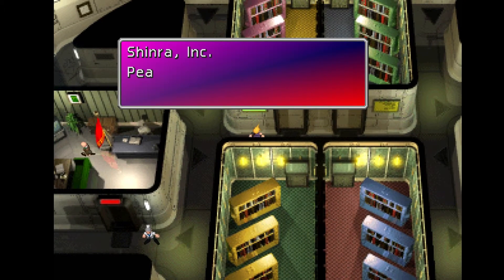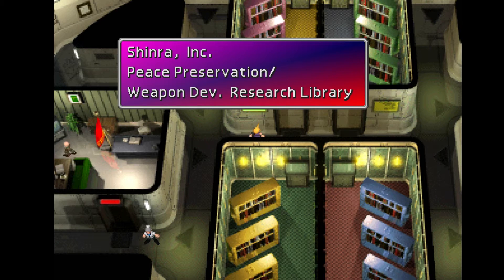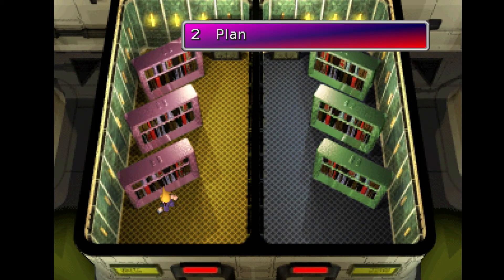So if you look at the sign here, it says Shinra Inc: peace preservation, weapons development, research library. Now you have to find a book that isn't anything about peace preservation or weapons.